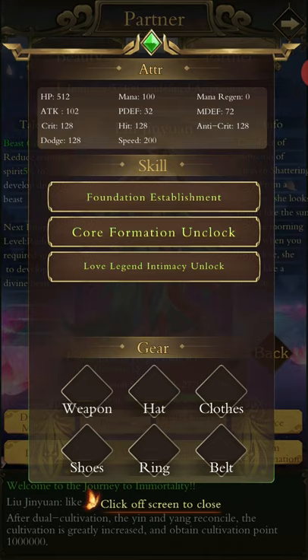In the details tab, you've got your base attributes of your partner at the top. They will improve massively as they cultivate — she's a freaking genius, way stronger than you are. You'll need to reach foundation establishment or core formation with her as you level up. Within each tab, you'll get three skills that you can re-roll to find one you like. For example, it might offer: increase her physical defense by 10%, increase her magical defense by 8%, increase hit by 15%, or a debuff attack for a 15% chance to debuff an enemy for two turns. Love, legend, and intimacy — that's a long way away.